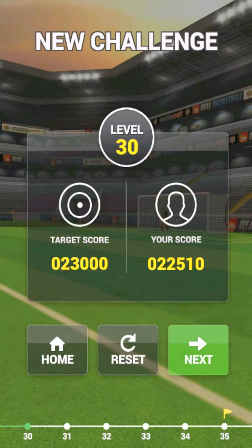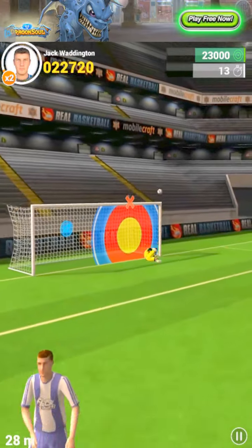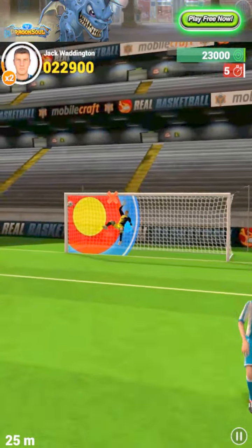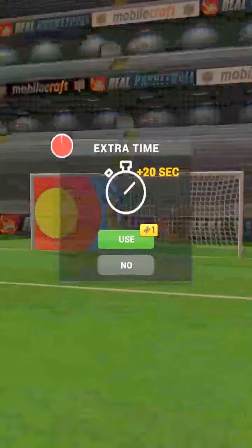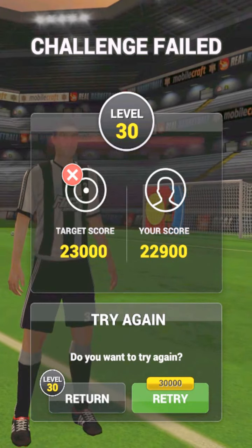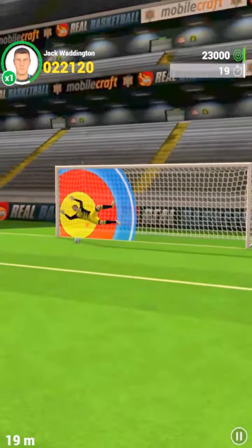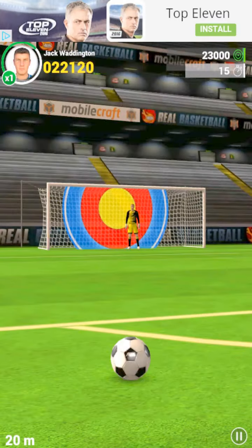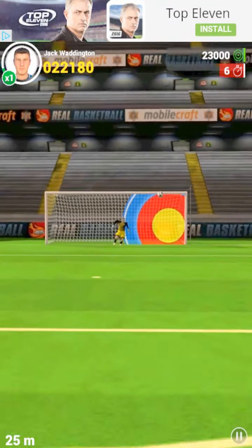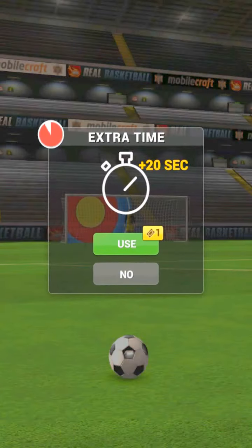My target is 23,000. I have to try and get it into any one of those colored zones. The gold one gives you 90 points, the red one gives you 60, and the blue one gives you 30. I didn't quite complete that — if you don't complete it, you go back to the previous checkpoint, which happens to be level 30, and you have to start again and beat it.